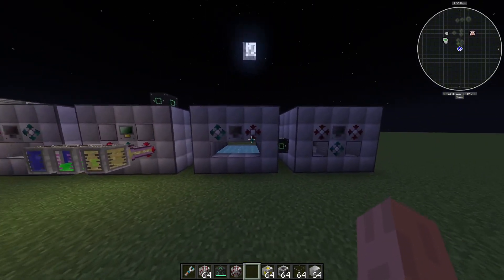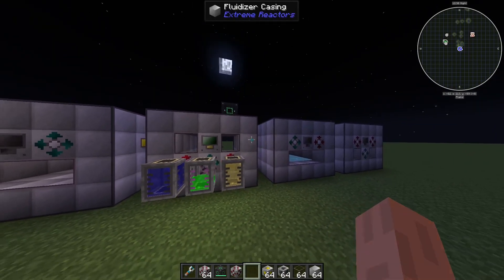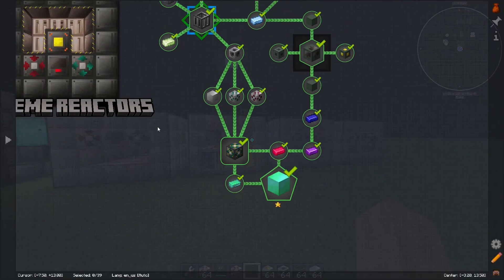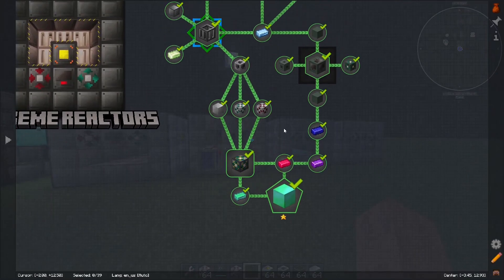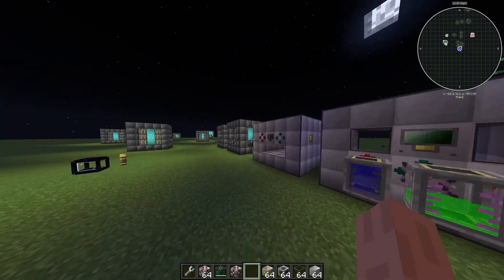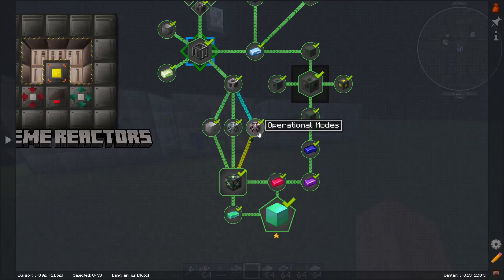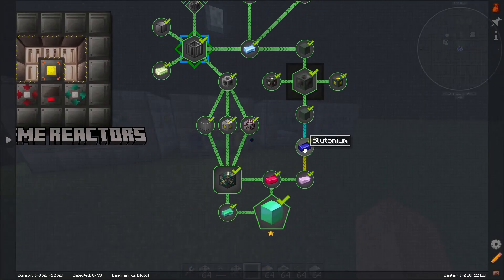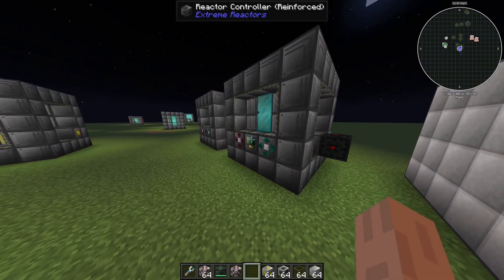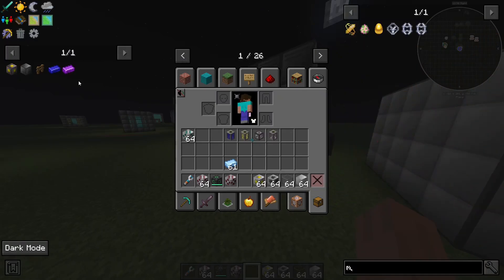There's nothing really more I can tell you about this. That's about it for the tutorial in terms of building it. The use of these machines is mainly for getting the ingots of this mod, which in my opinion aren't that useful besides getting more power. One of the main things you want to use this for is to get plutonium, put that in a reactor, and that should make magentite.